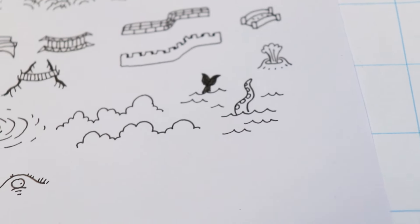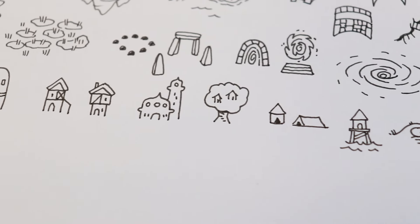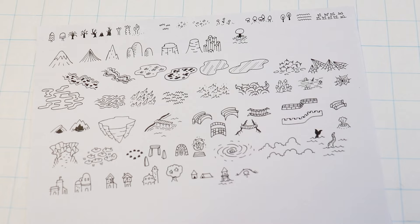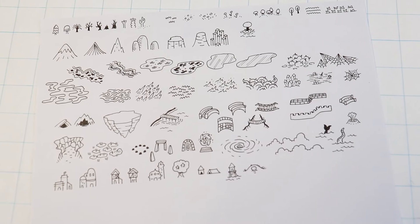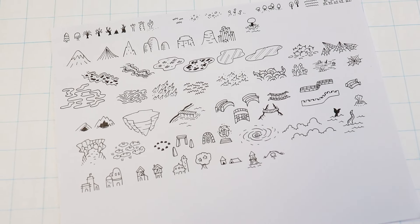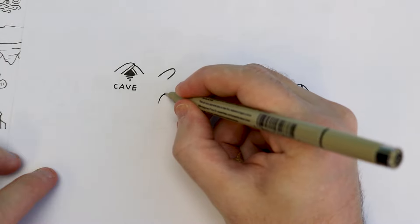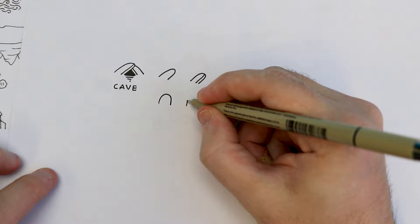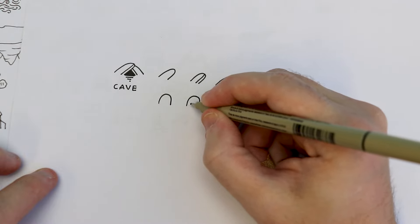I just tried stuff out. Sometimes I got stuck and had to try again, but because all of these icons, all of these little drawings, are so simple, it doesn't take long to just try again if it doesn't quite look right. It's fun just breaking each of these icons down into simple steps — it makes it easy to repeat them over and over again.